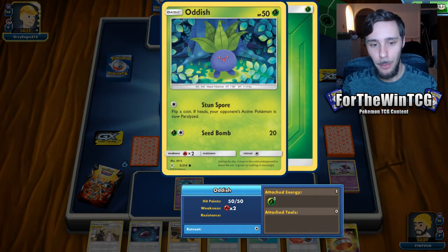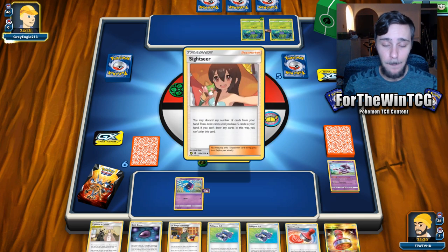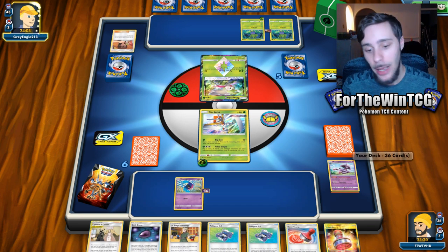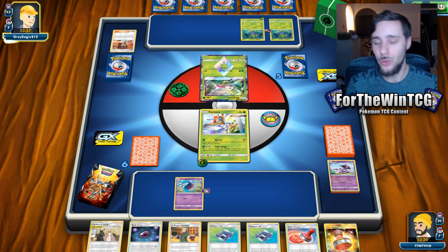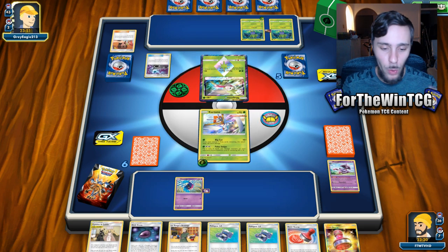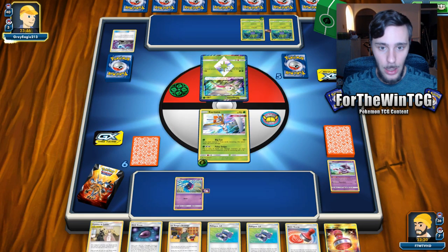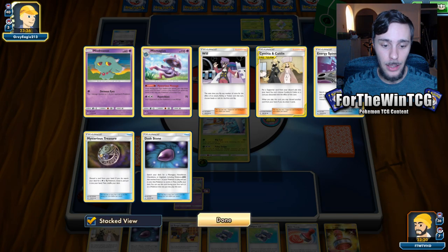It seems like we're playing against a Vileplume GX, which is really good actually - it's a GX Pokemon, which means we can deal with it nice and easily. We didn't get the best turn one, however all we really need is another Mismagius to activate the Beast Ring, and we also need Greens. Greens would give us the Beast Ring and Mysterious Treasure to get another Mismagius out so we can get the energy into play. Off of these Pokegears, we want a Will and a Greens ideally.